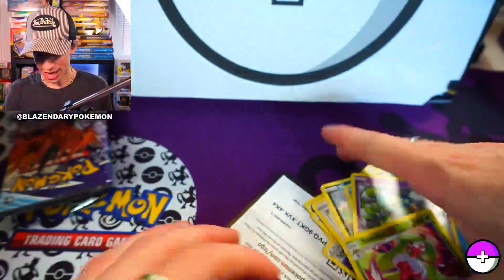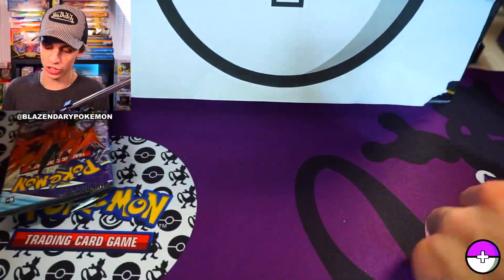The Honey full art is card 192 of 198 - as you guys can see, that is a full art pull towards the end of the set. I'm going to sleeve it up and will be keeping this for my personal Chilling Reign collection.